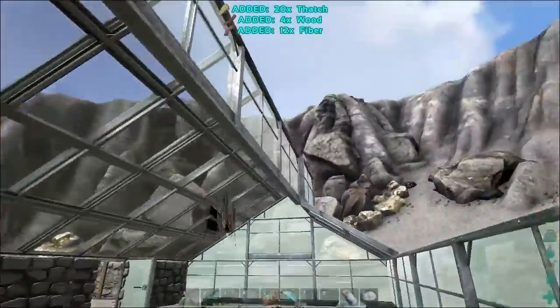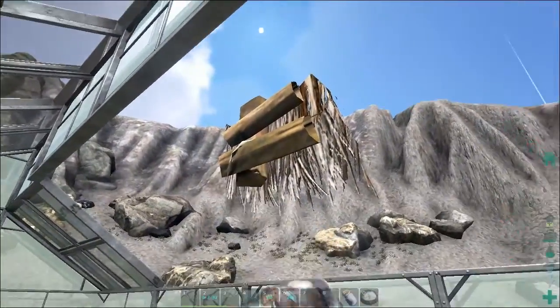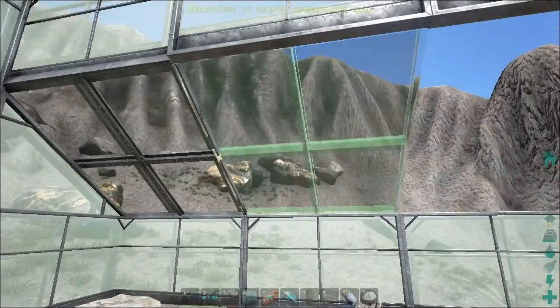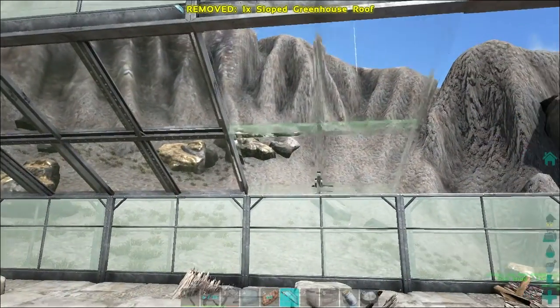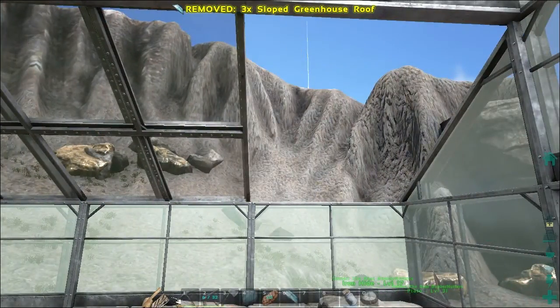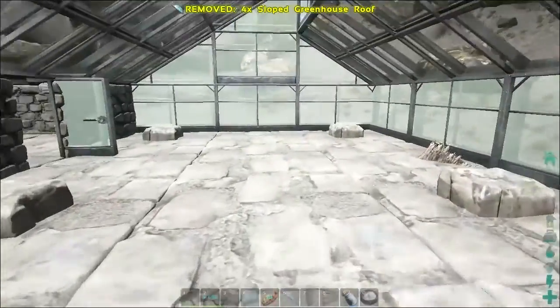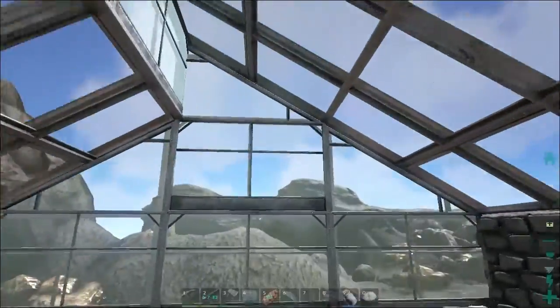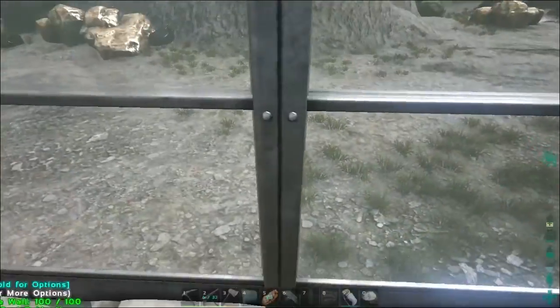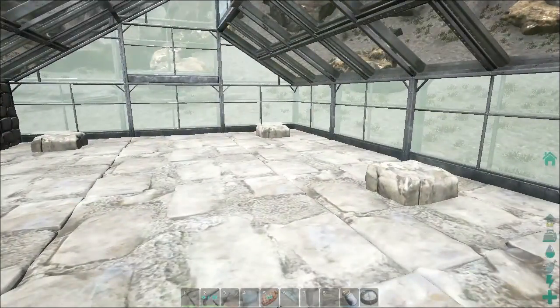I swear I'm gonna break one of the greenhouse walls and I don't mean to. This is the only way to get the greenhouse wall the way I want it to be because it won't stand by itself on a sloped roof. This doesn't make sense. Last bit of pieces — better not mess any of this up. And... boom! I finally finished it.